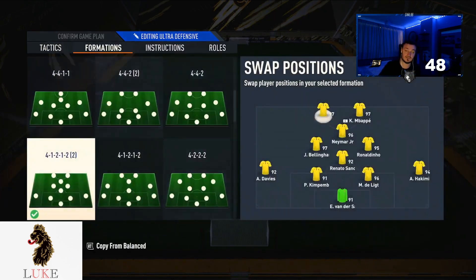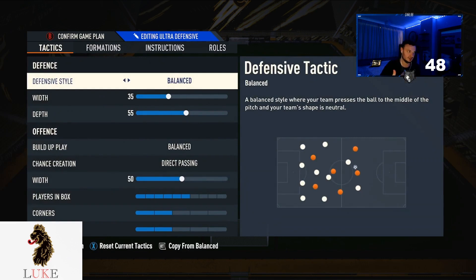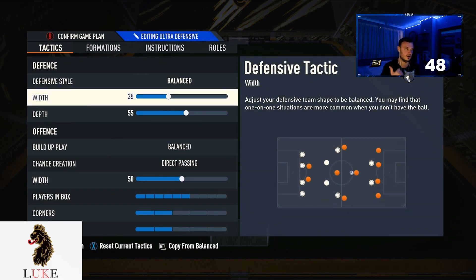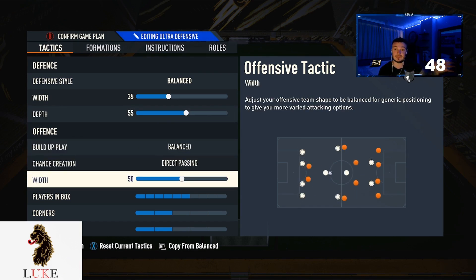If I wasn't having any joy in the 5-1-2-2, I would switch up into my 4-1-2-2 narrow. This is how the team is set up in that formation: balanced on the defensive style, 35 width, 55 depth. Balanced and direct passing, 50 width — I don't touch it.